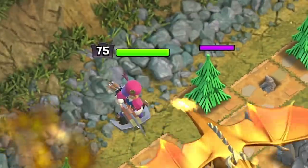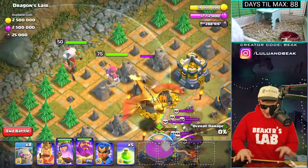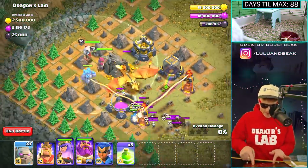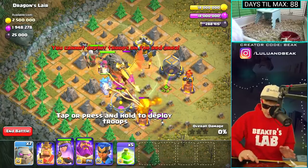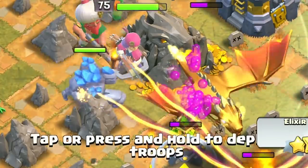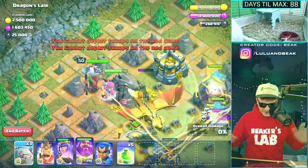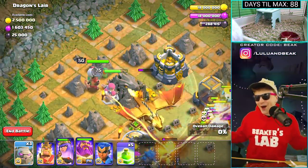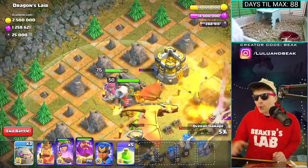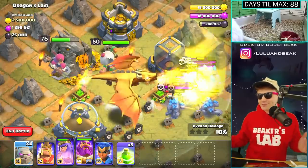Queen first, now the warden — yo, this is so cool! I'm gonna drop another golem, keep the golems going. Let's zoom out — look at them go! They're actually gonna kill this thing. Most of the work is being done by the queen because she's a max queen, she's incredible, but the warden is doing stuff too.